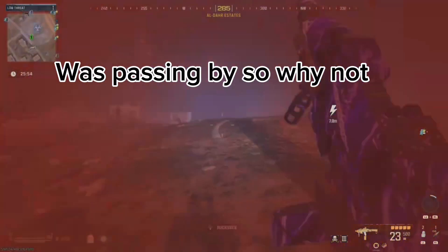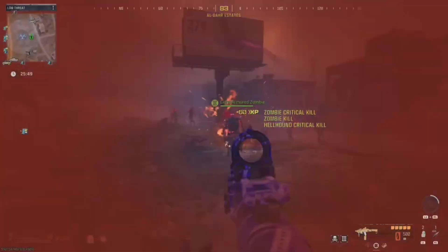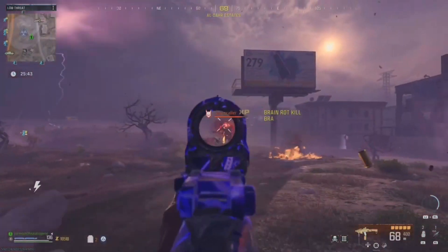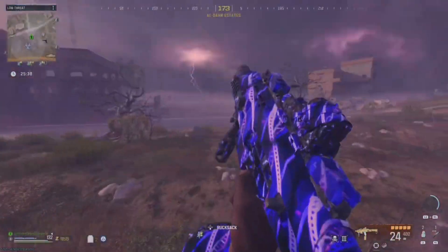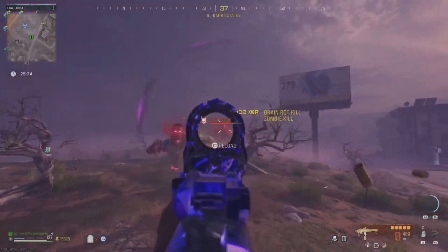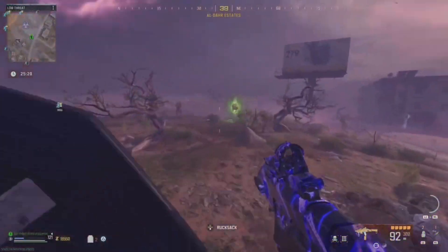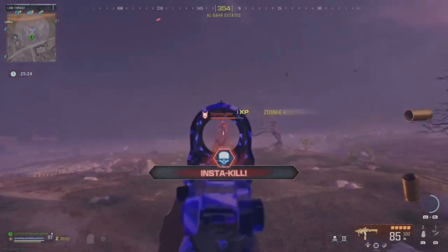While I was headed to the next location I was passing by and saw the Storm was right there, so I just went ahead and fought it since I had time to waste. The gun I was using in this video was the Renetti with the aftermarket part. If you haven't tried the Renetti with the aftermarket part you should definitely try it out, because this gun is real good especially in zombies — it just wrecks everything. I have a video on my channel about it, so if you haven't tried it, give it a go.